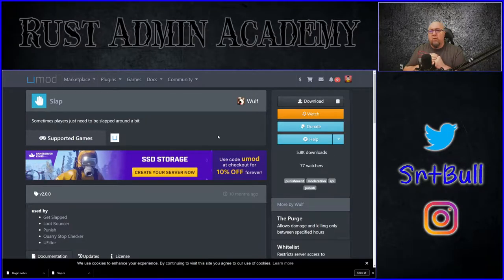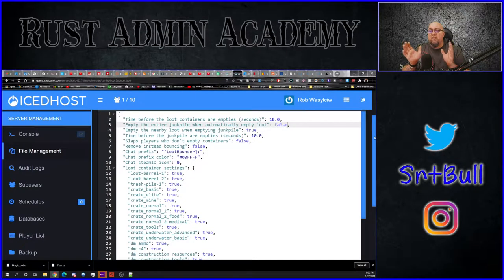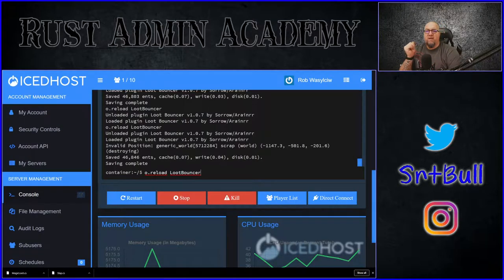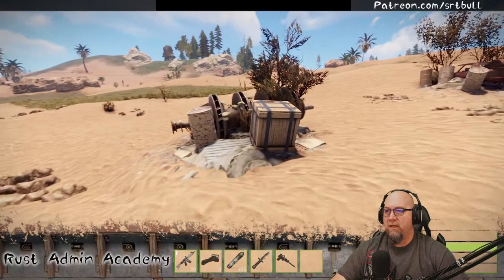So how do we teach players a lesson for leaving partially emptied containers? We slap them. The Slap plugin is available from the uMod website by Wolf - I'll put a link in the description. If all we're doing is slapping players for not fully emptying a container, you don't need to configure the Slap plugin much. The key is to make Loot Bouncer trigger the Slap plugin - that's on line six, where you change 'slap players who don't empty containers' from false to true.